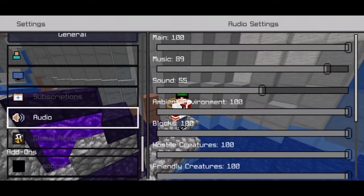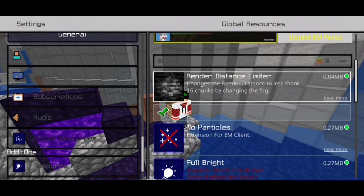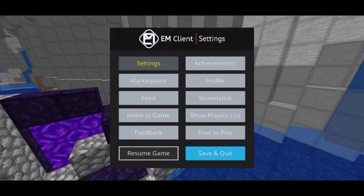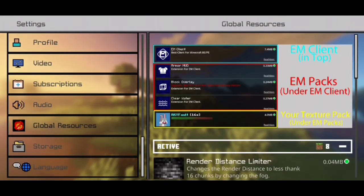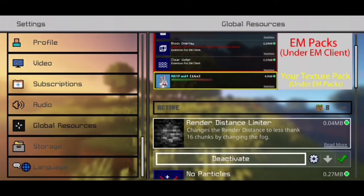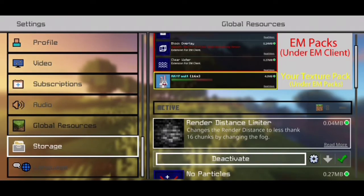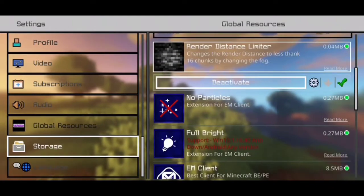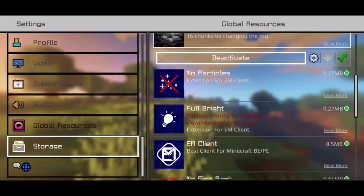Using a texture pack can actually help your FPS performance. For the render distance, you just want to put it on like two chunks. Go to texture pack settings and put the distance on two, so it will only render two chunks in the distance.